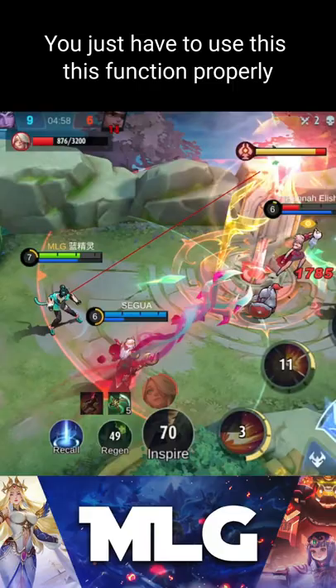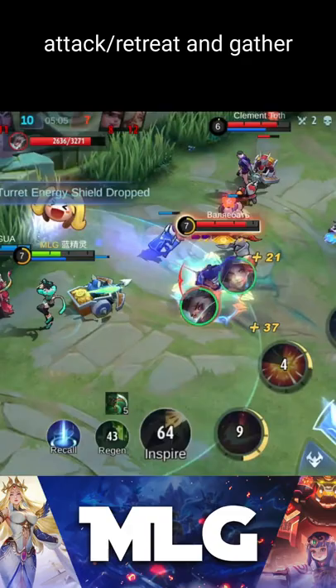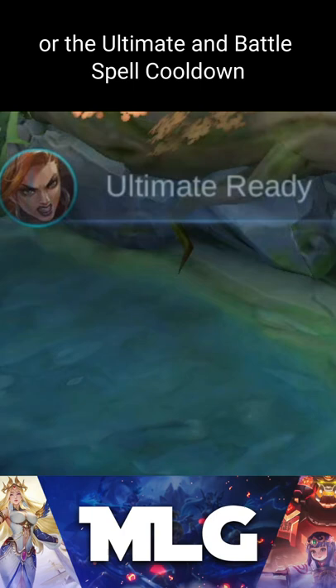Ignore basic commands like attack, retreat, and gather — they are already there — as well as attacking the lord or turtle, or the ultimate and battle spell cooldowns, which can be found if you drag your basic commands to the left.